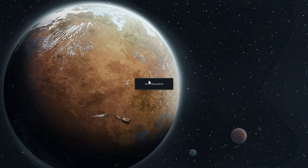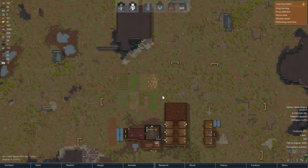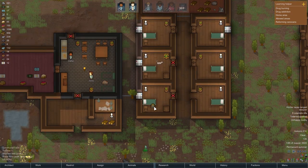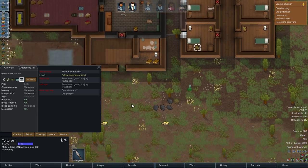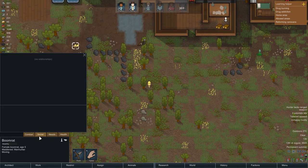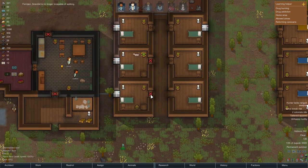We have an issue - we are currently on full lockdown because we have two animals that have gone mad and they are hunting us. In the last episode I blocked the doors for the cat and the turtle because I was afraid they might attack them. But it does say 'maddened manhunter' so yeah.